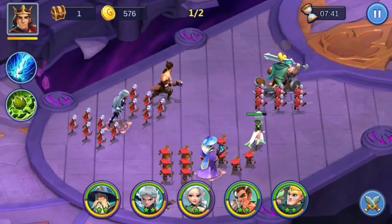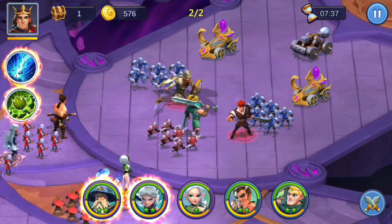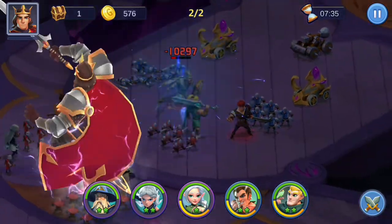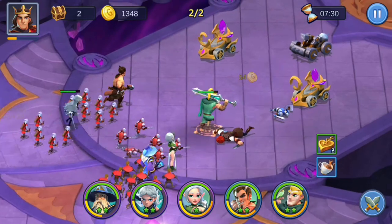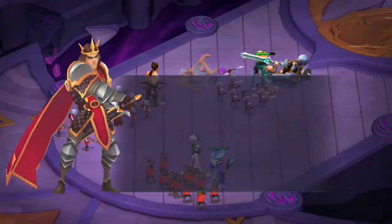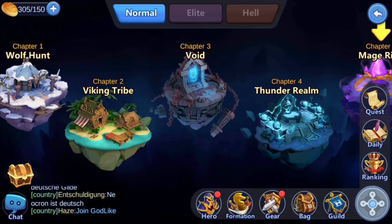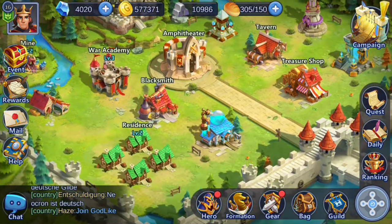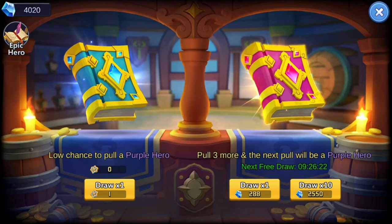But you can get a decent amount of hero pulls for free. With this amount of diamonds you can definitely get 10 pulls, where you have a high chance to get rare heroes. Let's end this video by going into the tavern and getting those pulls so you guys can see what kind of heroes we get. We're up to 4,000 premium currency, so we might actually eventually be able to do two of these for free. The next free pull is in about 10 hours, so let's do it now.